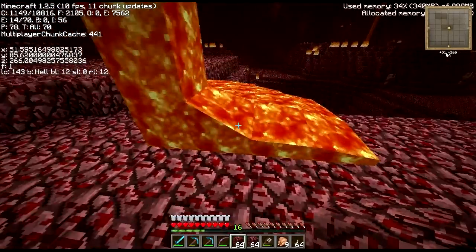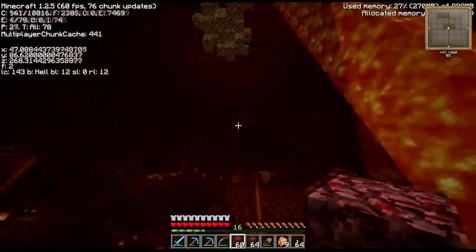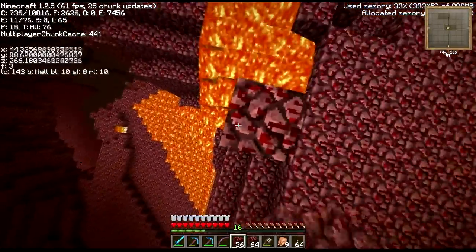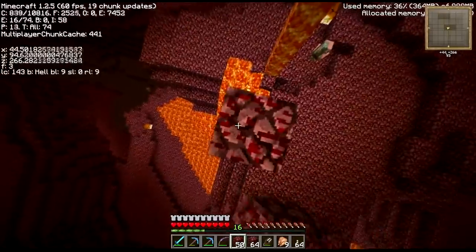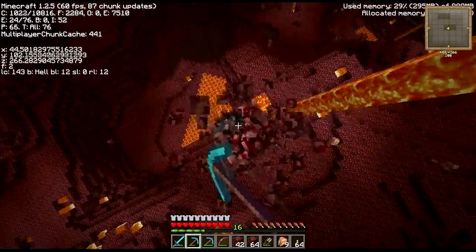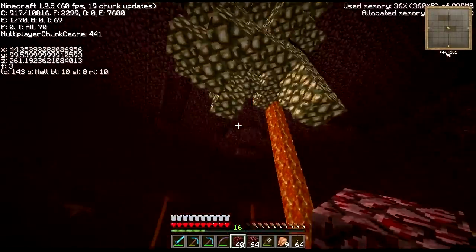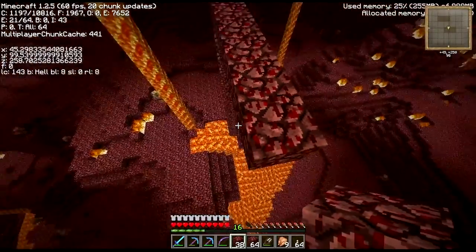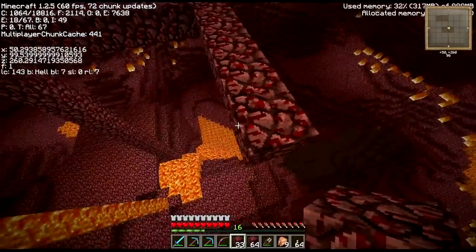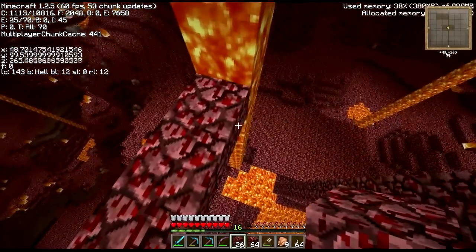I don't know where Zeno is - I haven't seen him in weeks. I'm going to have to build a platform up there because I can't remove all that lava so the glowstone doesn't fall in. Should be alright - that was close.